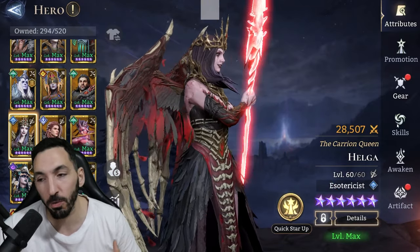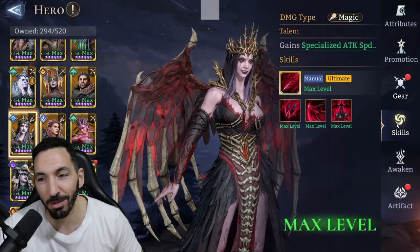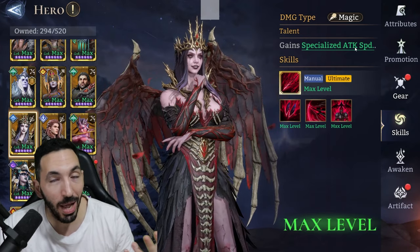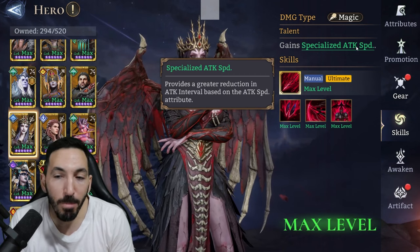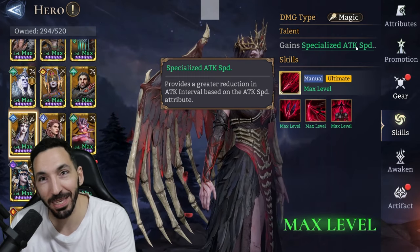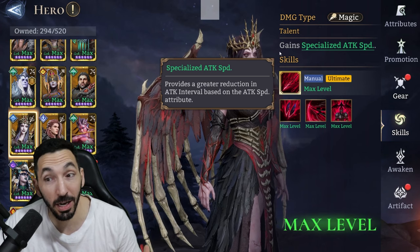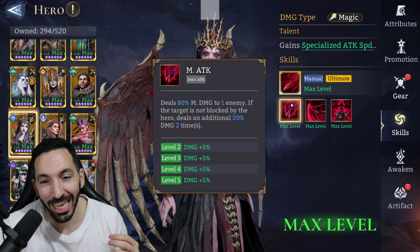So, specialized attack speed — this is a known talent that many other heroes have, nothing out of the ordinary. Specialized attack speed basically means she'll be getting more attack speed than other champions through the attack speed stat, because she provides a greater reduction in attack interval based on the attack speed attribute. Very simple and very good for her.